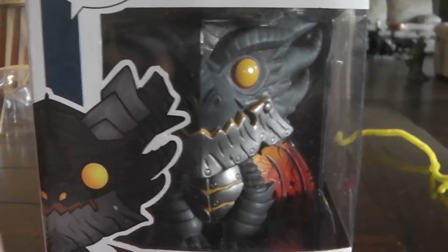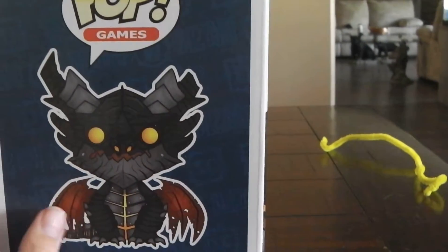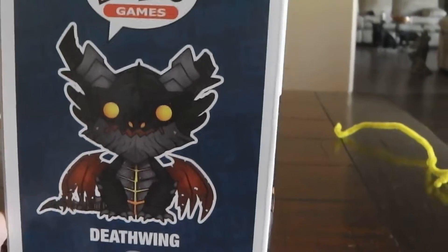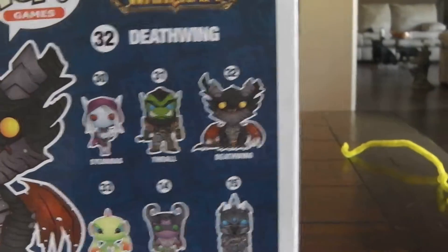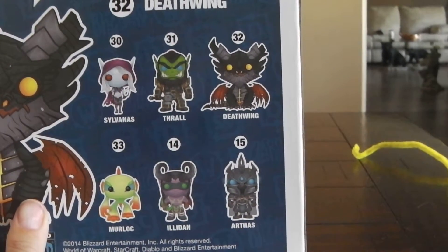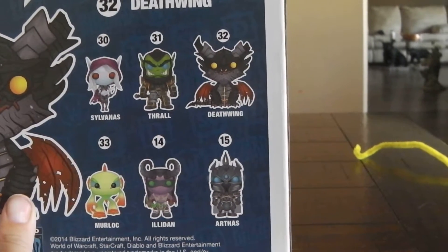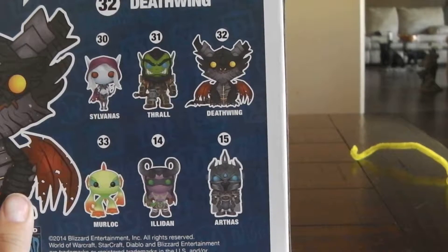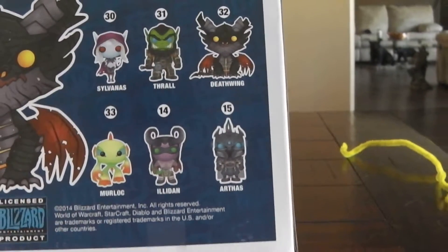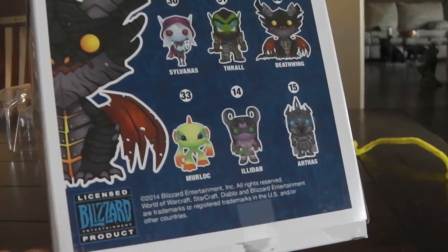Here on the side we got his picture. You see him in his cage — I call it a cage, just why not. There's a little silhouette of him, then on the back it tells you all the characters you can collect, which are Sylvanas, Thrall, Deathwing, Murloc, Illidan, and Arthas. And it's a licensed Blizzard Entertainment product.